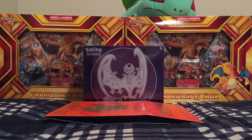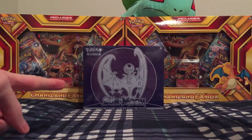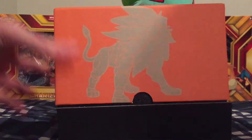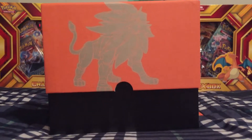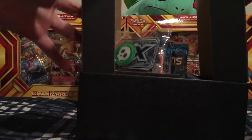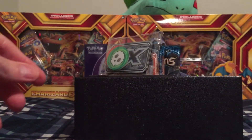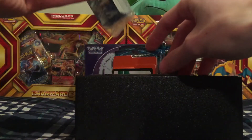I'm going to open this plastic and get this open. As you can see, I have the Lunala Elite Trainer Box which I will be opening on Thursday. So there's the Solgaleo box — we'll take the cardboard away. We've got some damage counter dice here, got these little acrylic tokens, and got the GX marker right there. What are these here? These should be energy cards — yep.